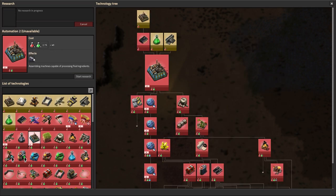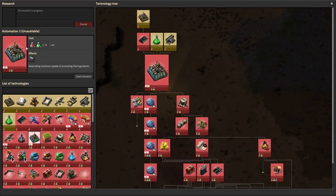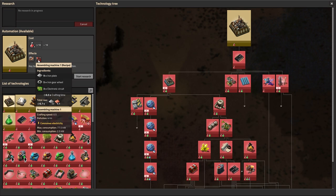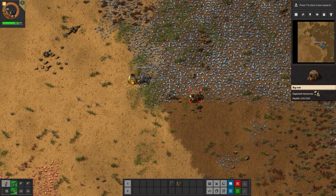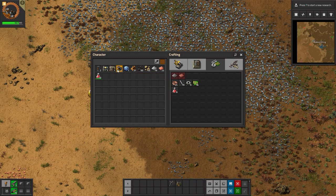Once we get Automation, we need to get into Electronics - that will unlock the Assembling Machine 2. The difference is that the Assembling Machine 2 can have more ingredients, while the normal Assembling Machine 1 can only handle about two recipes. Luckily we do start out with a Burner Mining Drill and a Stone Furnace.